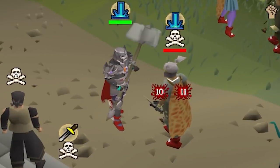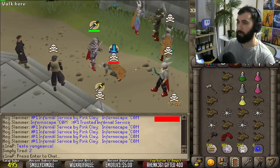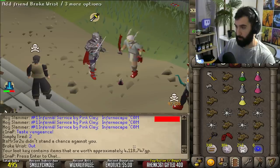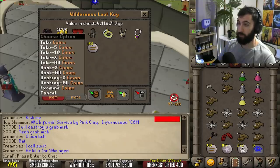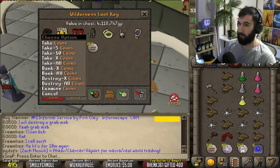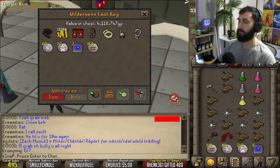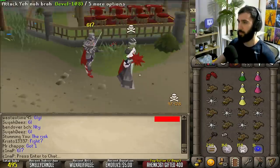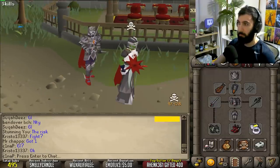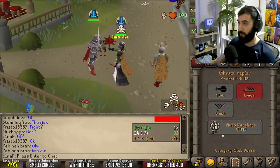Big XP - surely he's gone. Bye bro, thank you for your 4 mil - getting some good loot today. We got the whip, 1.2 mil, which I think is the avernic defender if I'm not mistaken, and some extra stuff as well. Not bad. What is it - dragon mace? Interesting.